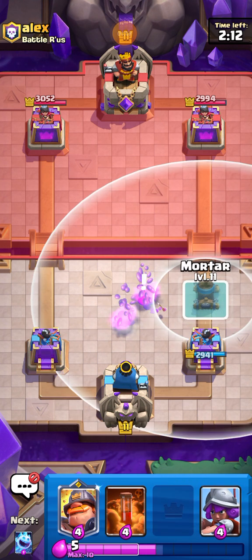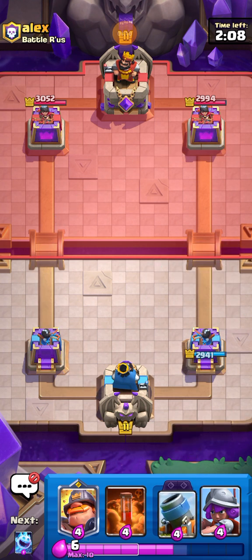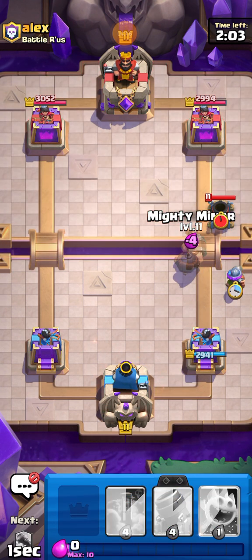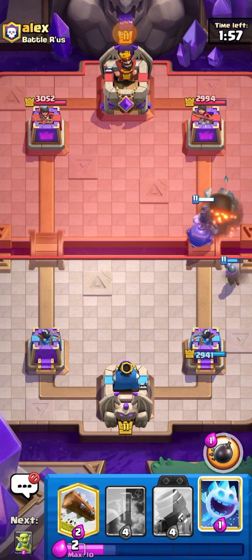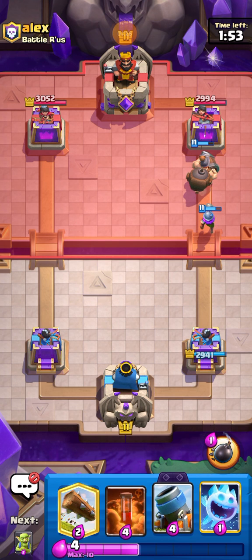He went in for a preemptive Arrows there, which was kind of smart, but he kind of just wasted some Elixir which is better for us. I'm gonna go for Musketeer and then Mighty Miner in front because the Musketeer should survive and maybe we can use this as a counter push to get some damage.